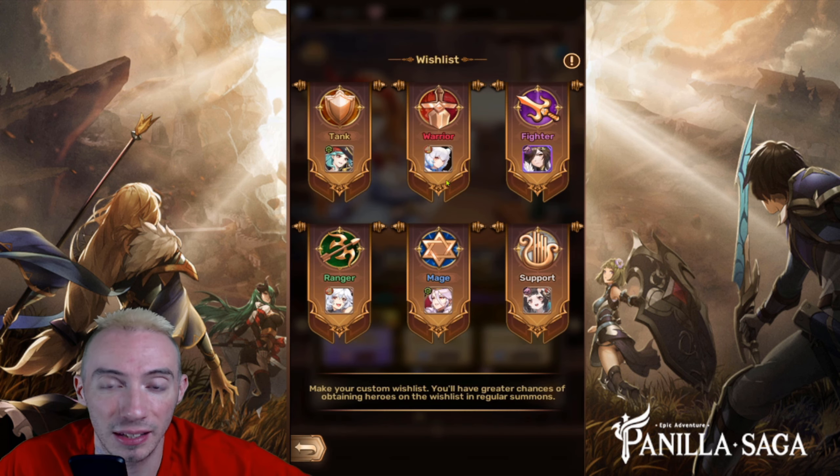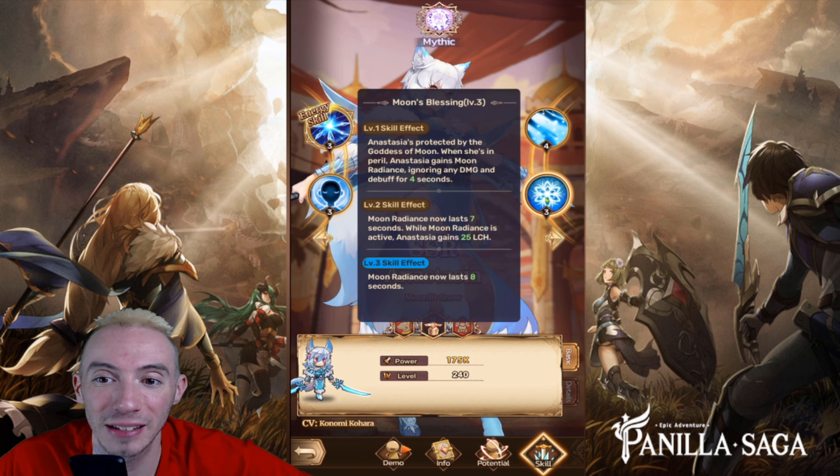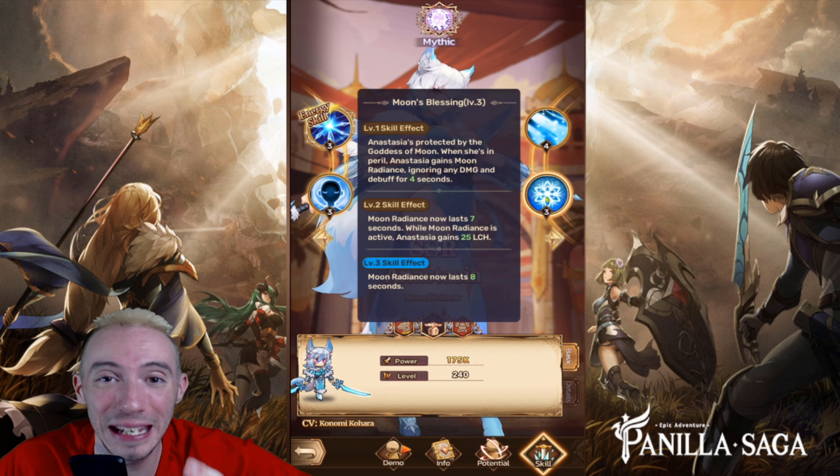For our warrior class we went with Anastasia. She is arguably the best hero in this game — she has a skill that lets her ignore any damage and debuff for four seconds, basically giving her complete immunity.